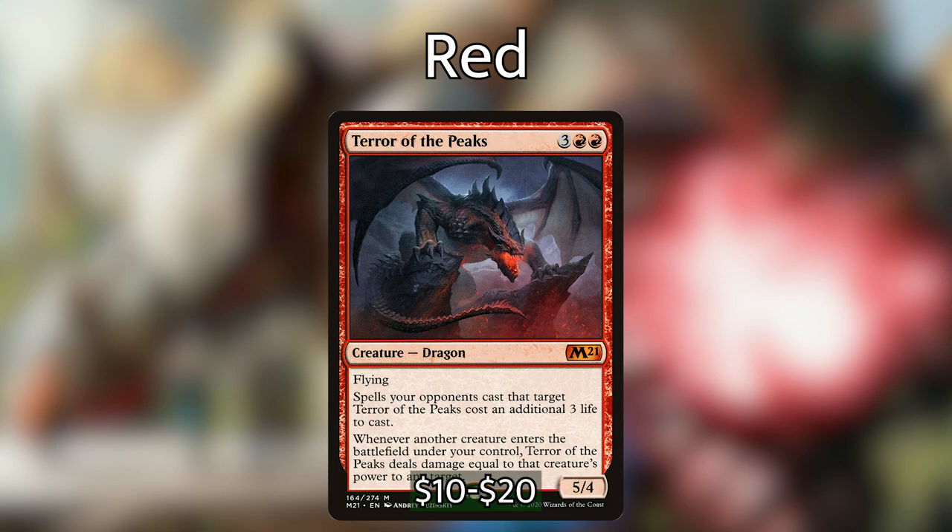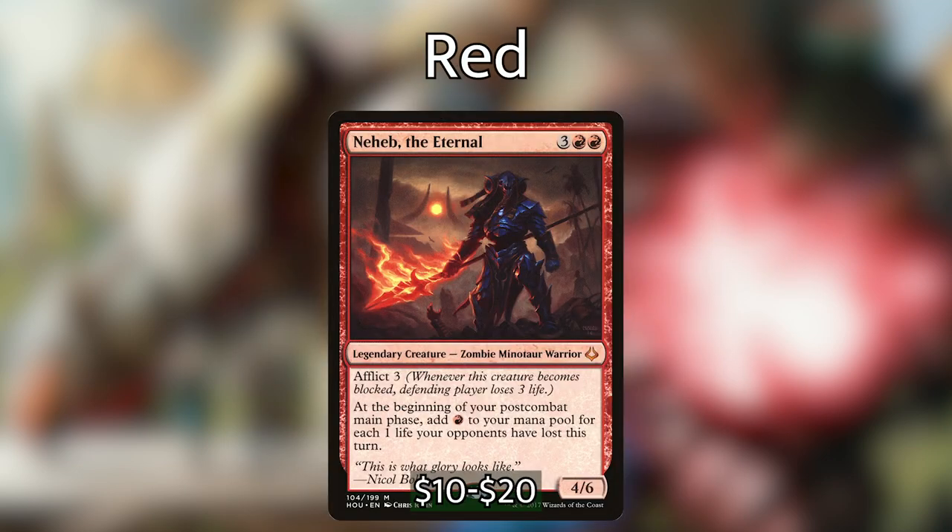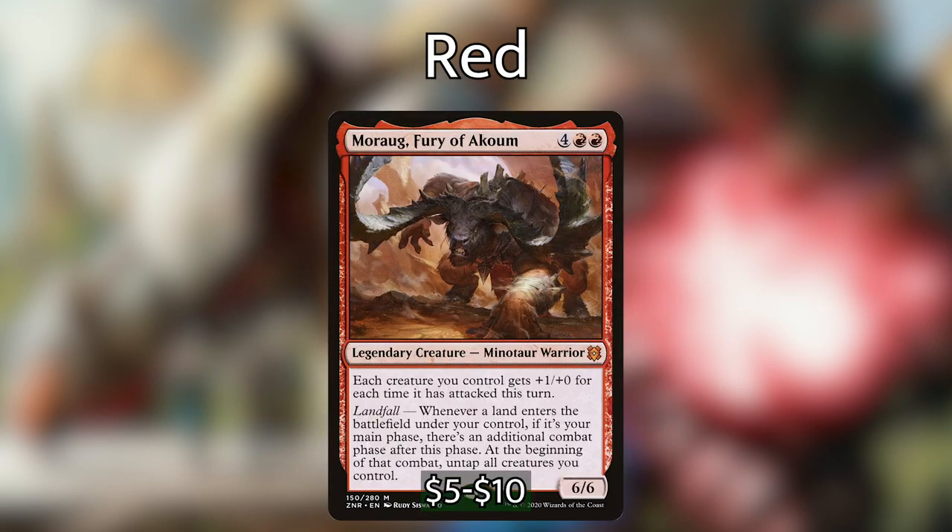There are really good non-legendary dragons too. Terror of the Peaks — spells that target it cost opponents an additional three life, and whenever another creature enters under your control, Terror deals damage equal to that creature's power to any target. One copy is powerful, two is broken, three or more is indomitable. Utvara Hellkite — an eight-mana dragon: whenever a dragon you control attacks, create a 6/6 red Dragon token with flying. Neheb, the Eternal — at the beginning of your post-combat main phase, add red mana for each life opponents lost this turn. Multiple copies nets a ton of mana.